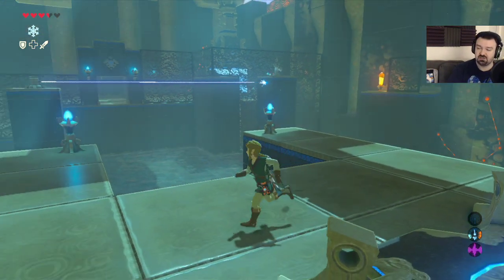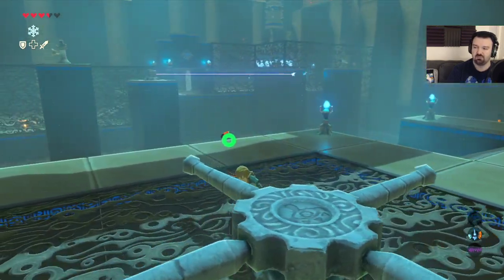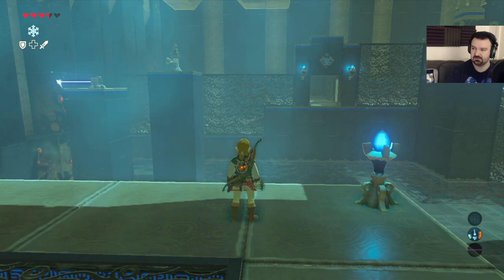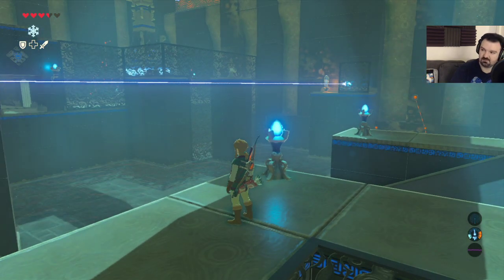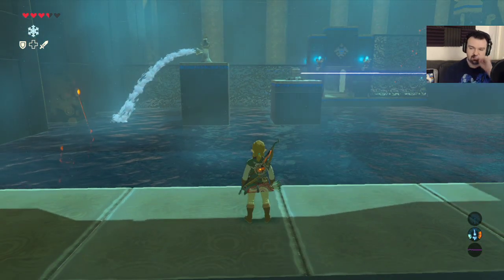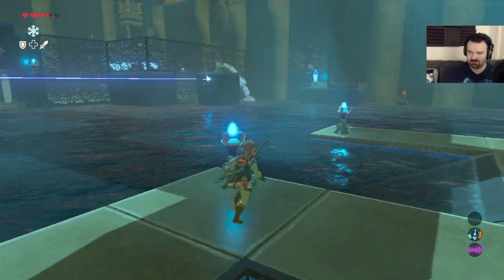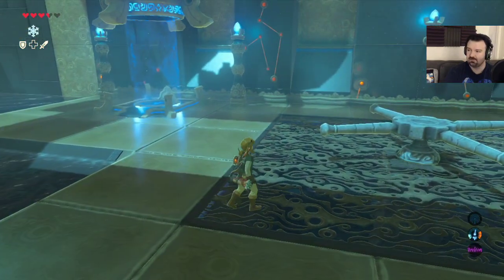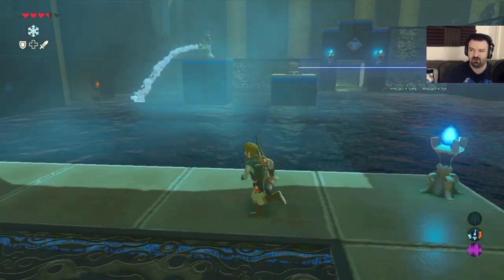Okay, so this dungeon - I need to figure out this laser. When I push this, the laser rotates, right? I gotta see where the laser stops. Do I even need... I'm trying to think - can I just make ice columns around it and go right through the door? Because I was thinking maybe you needed to stasis the laser to stop it from moving. If I hit this to move the laser, it's gonna hit the crystal and the water's gonna go down. But maybe it doesn't matter, maybe I could just walk right across on the ice columns.